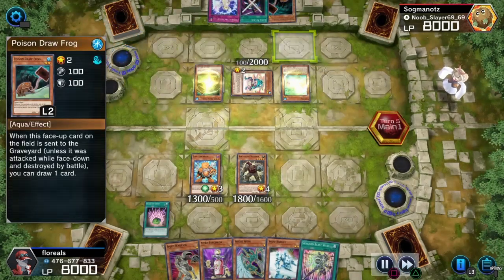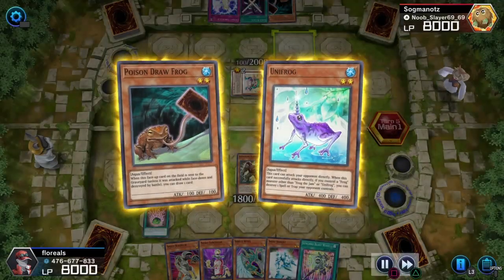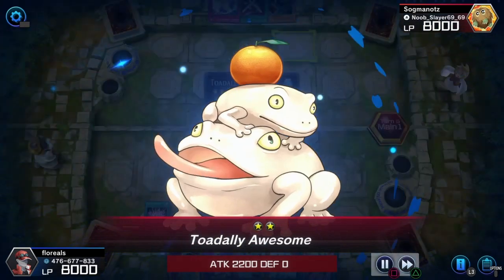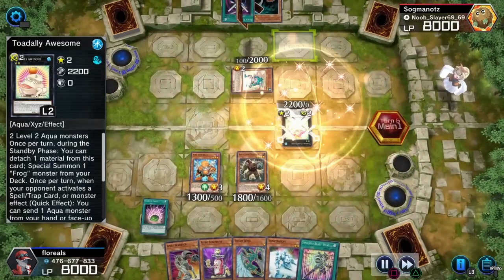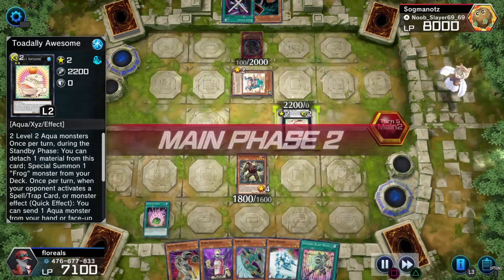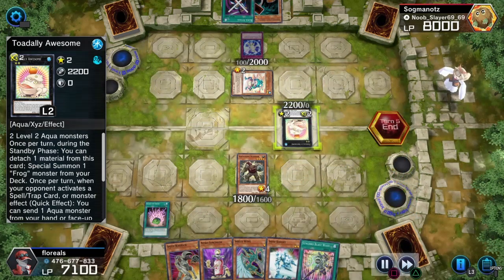Now this is a frog deck, so you want to get as many two-stars on the field as you can in the first turn. I failed, but I did it in the second or third turn. And I managed to summon Toadally Awesome — literally the best card in this entire deck.